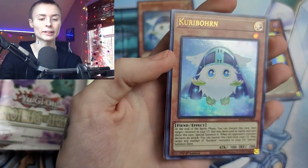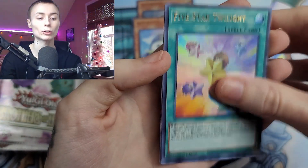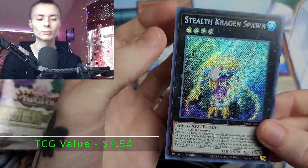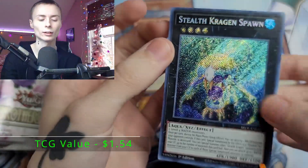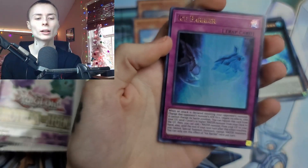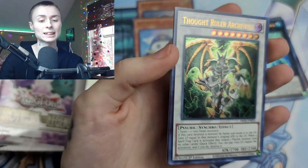I got a ton of these boxes to open, so I'm going to be opening a lot of Brothers of Legend — I've been waiting for this. Kiriborn again. Five Star Twilight. Inzektor. Stealth Kiriborn Spawn. Out of this set, the card I really want is the Leviathan XYZ — I'm pretty sure it's Number 17 — just because that card looks so good and I would love to have that Starlight Rare.